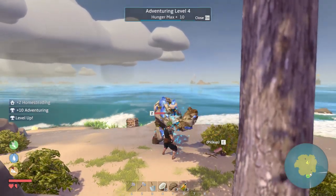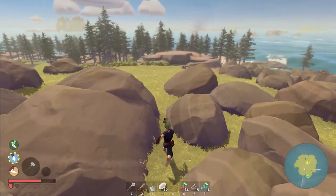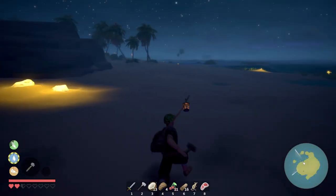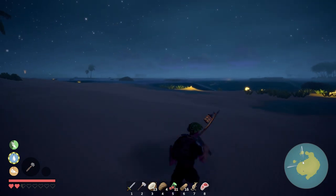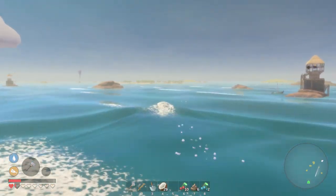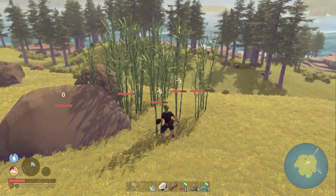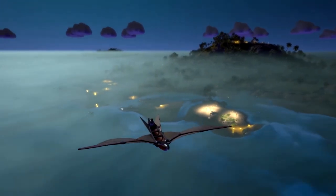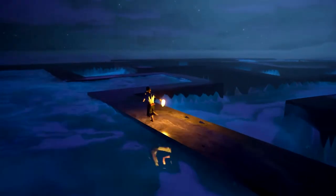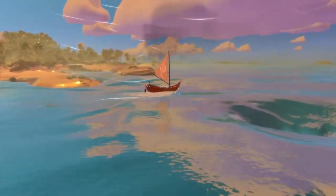Some islands might require you to be a higher level, meaning their enemies will be more powerful, more skilled, and more difficult to deal with — higher risk, higher reward. To my understanding, this game is set up exactly the way Valheim is: you're free to explore and go anywhere you want from the very beginning. You are not obligated to unlock certain islands one step at a time. You can technically go to the hardest area in the game right away — nobody's holding your hand, and that's the most important thing in survival games.